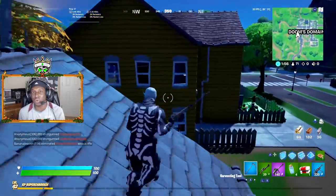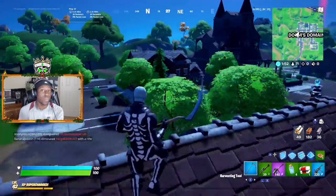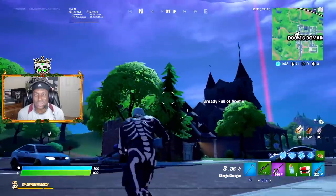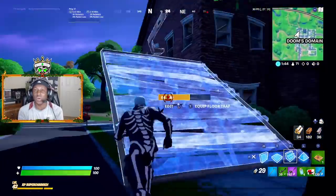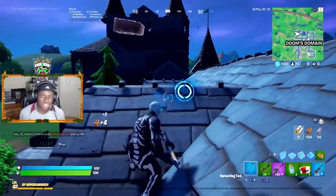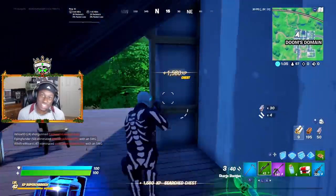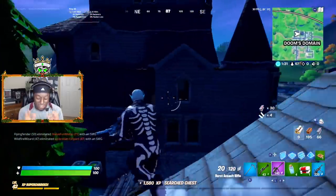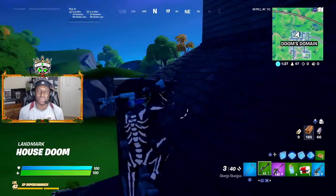They finally turned on aim assist for motion controls. In today's video, we're hopping into a game with motion controls and trying out this new aim assist to see how we do and if we can pick up a dub. We did a motion controls video prior to this one — it was so hard to hit shots, but we got a win with like six or seven kills. We're definitely going for higher than that today. Let's see if there's a major difference between having aim assist or not on motion controls.